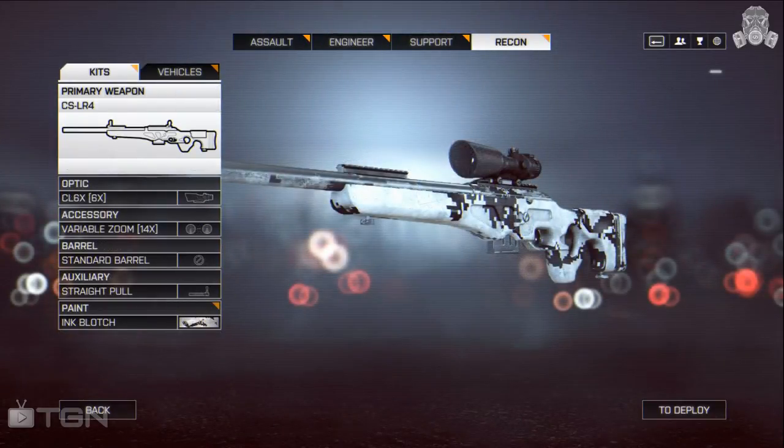Today's final loadout for Battlefield 4 is the CSLR-4, which is one of the first sniper rifles I've ever used for more than five seconds in any game. Normally I like to run around with an assault rifle, SMG, or sometimes even an LMG — but as I mentioned in a previous video, one of the requirements to unlock the MTAR is getting a kill with a sniper rifle.